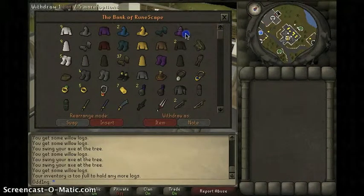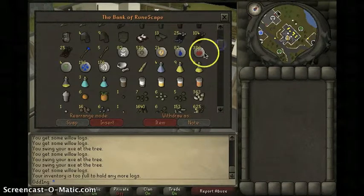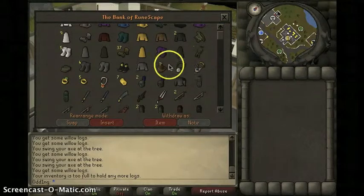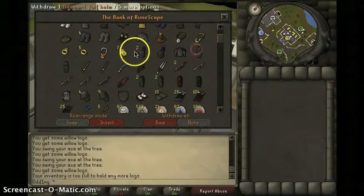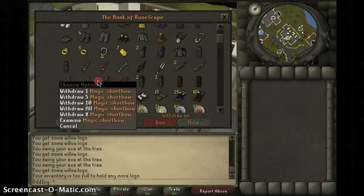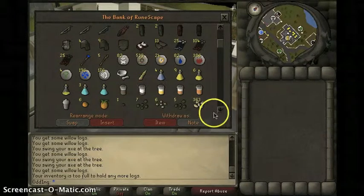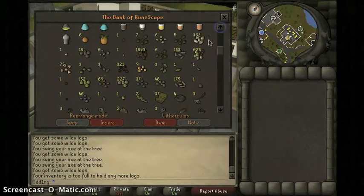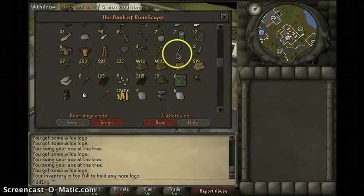Okay guys, this is my bank — nothing too special. This is just the basics: robes I've got over time, all my range equipment, rings, bracelets and necklaces, all my armor — even though I can't wear some of it yet, I bought it to merch later. All my weapons, range gear, herblore stuff, blessing stuff, all my farming stuff — a lot of that just from random times finding things on the ground. I need to start growing those more. And all my logs that I've cut.